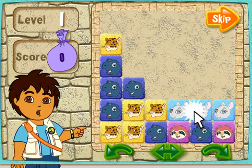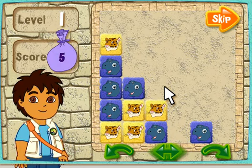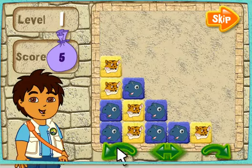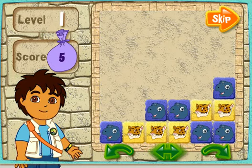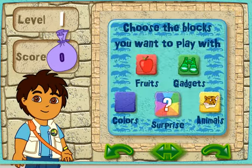Click on the arrow to start. To play the game, you have to find groups of the same blocks. The matching blocks have to be next to each other. Click on a block to make all of the same blocks around it disappear. When you see Rescue Pack, click on him to get rid of all the blocks that match his color. You can turn the puzzle by clicking on these buttons.